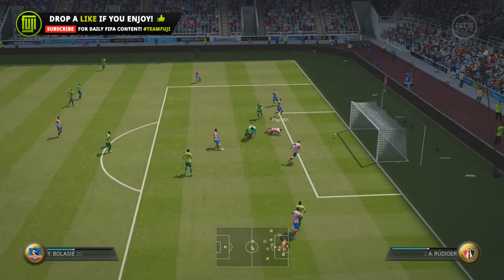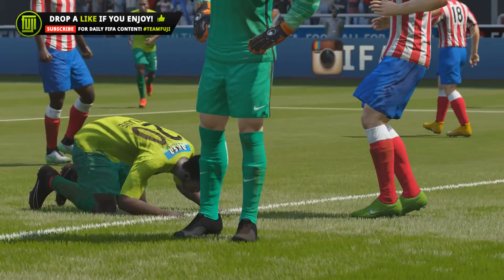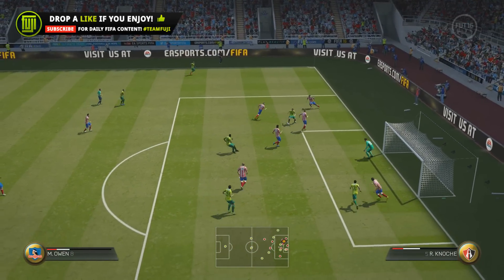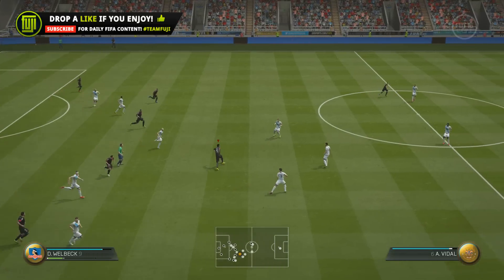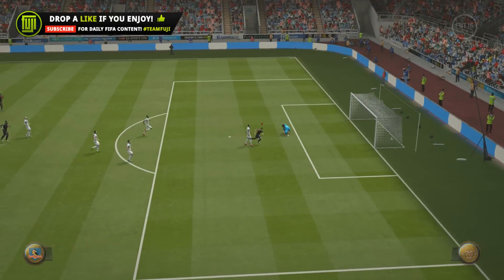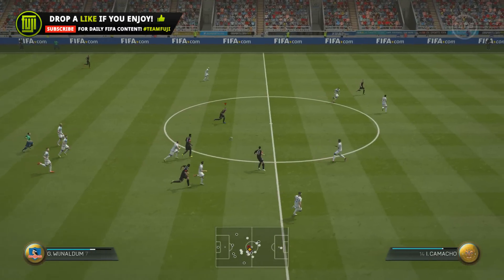In terms of creating space for himself, he has medium/medium work rates, and if you don't use the instructions to tell him to drift wide or get in behind defenders, he becomes pretty useless. His height - he's not the tallest, not the strongest. His dribbling without four-star skills means he can't get out of awkward situations. His ball control is good but he's not someone you'd pick up to dribble with - he is basically a pace freak, and that is all he's good at.